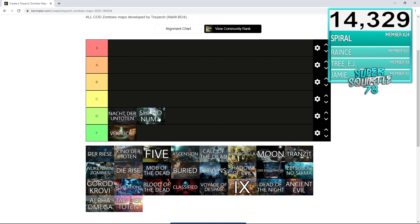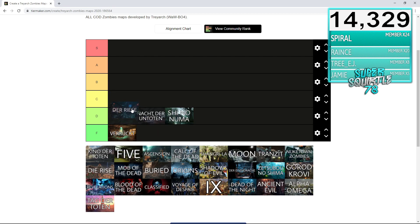Shi No Numa — I actually kind of like it, not gonna lie, but I still think it goes in the D rank. It's very bare bones, very simple. No Pack-a-Punch, obviously, like Verrückt and Nacht. Numa definitely gets a D rank. Der Riese — this is the first map with Pack-a-Punch, on World at War. I'm gonna have to give Der Riese an A rank. It's a fan favorite, personally one of my actual favorites in zombies. Very simple, very chill, very laid back. I love the map. It has Pack-a-Punch, it's awesome.